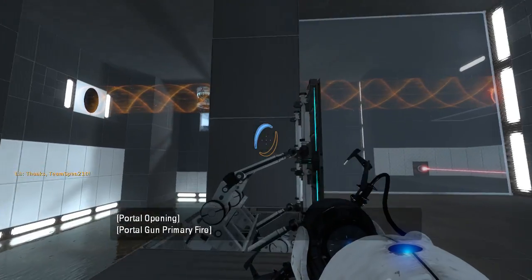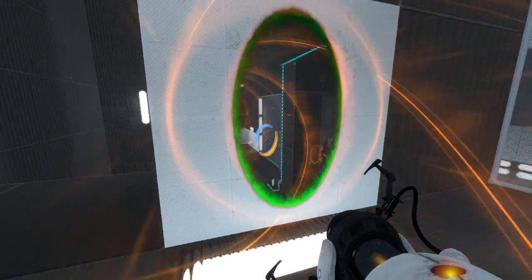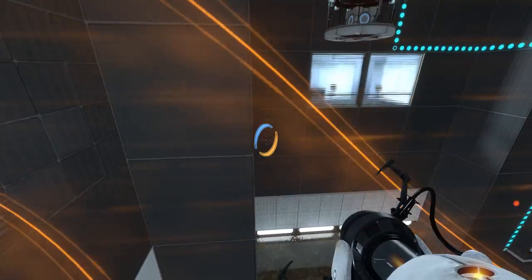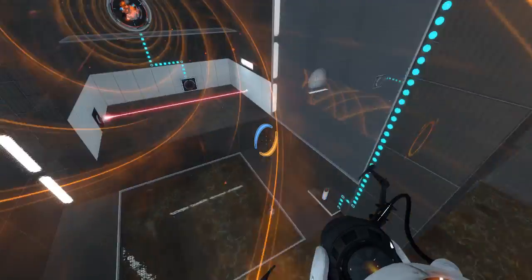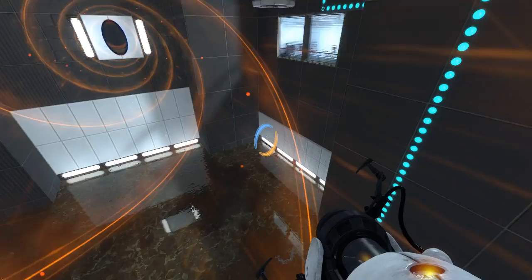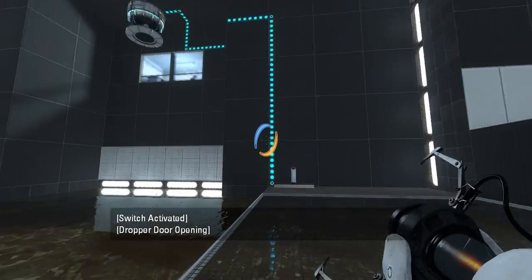So let's see, we have our funnel right off the bat. We need a laser and a cube to get out of here. There's our cube, and there's our laser. And there's another cube — there's two cubes and we only need one for the exit. That's a bit alarming, isn't it?